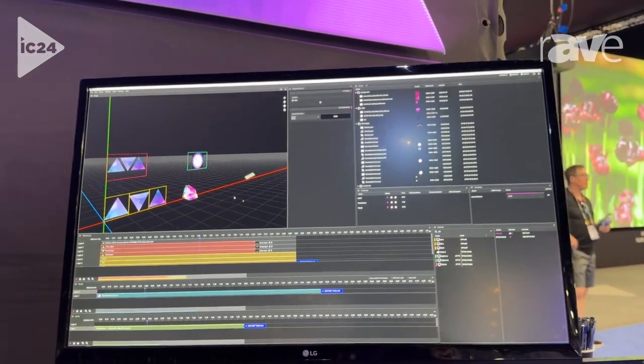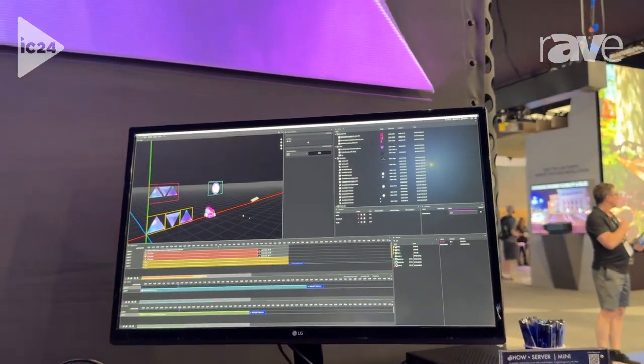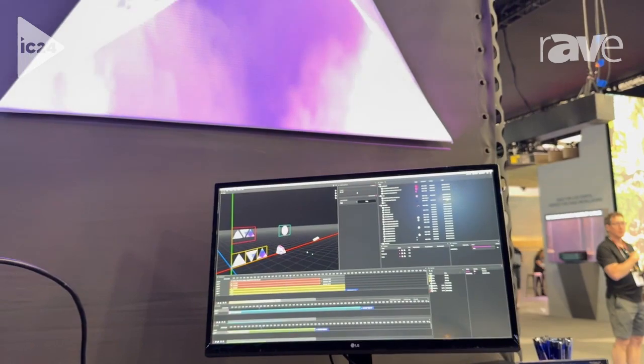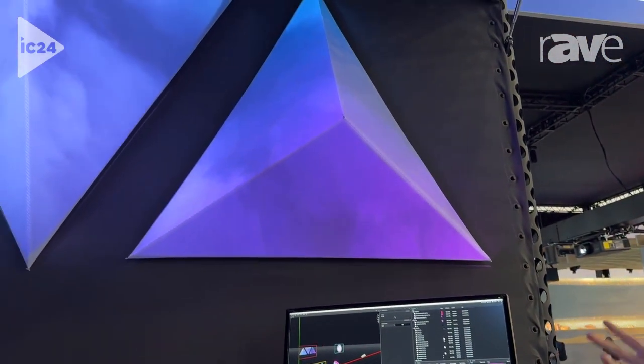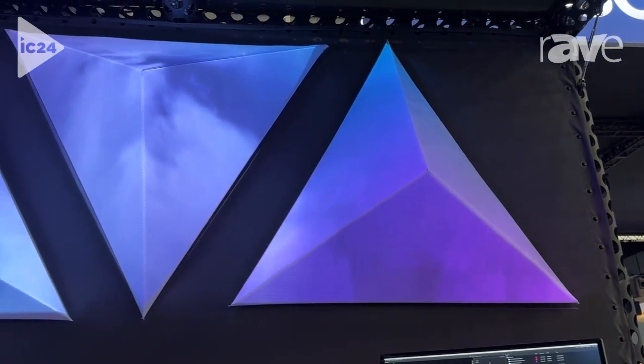It brings tiny little features like the ability to relabel stage tiers — I'm looking at you, version six users — simple things like checkboxes for fade in and fade out, and also major game-changing features like multiple producer support.